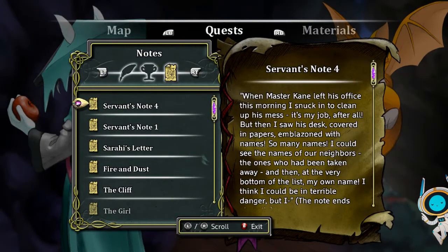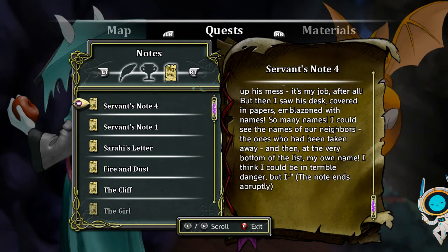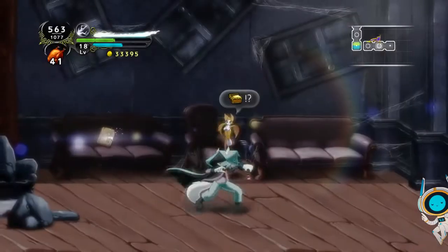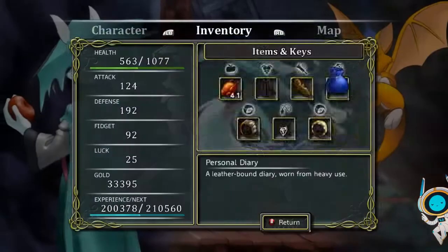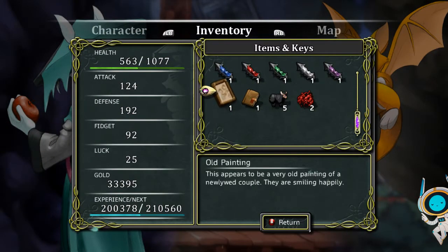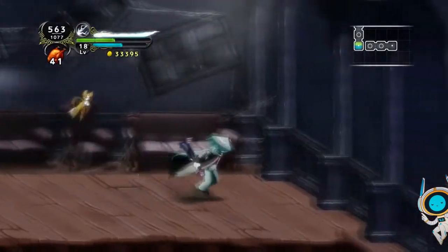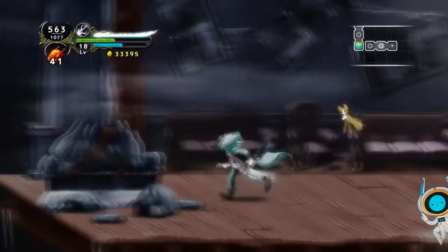When Master Kane left his office this morning, I snuck in to clean up his mess — it's my job after all. But then I saw his desk covered in papers emblazoned with names, so many names. I could see the names of our neighbours, the ones who had been taken away. And then at the very bottom of the list, my own name. I think I could be in terrible danger, but the note ends abruptly. Cain, what have you been doing? We now have the personal diary and the old painting — a newlywed couple and a leather-bound diary worn from heavy use. That's gotten us all the items from that section.